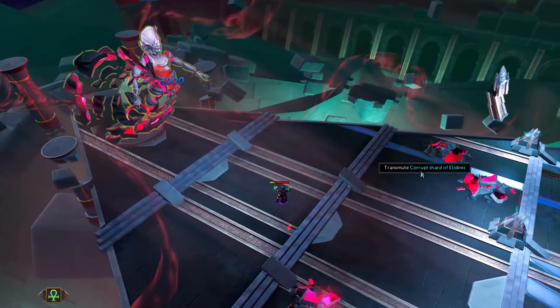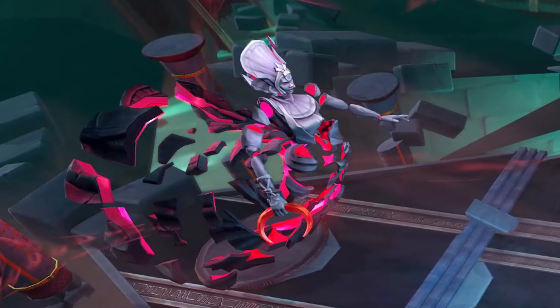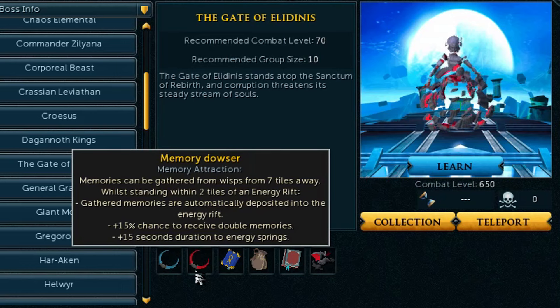Next up we have the Memory Dowser, which is the weapon you can see the skilling boss holding during the fight — the red-colored sickle-like moon thing. It looks good and has a very powerful effect for divination. This item allows you to effectively train divination, gathering wisps and depositing memories automatically, with nine tiles of range around an energy rift. You have to stand within two tiles of the energy rift, and you have seven tile range for gathering. That is crazy. This is a game-changing item for divination because it makes it so much more AFK, and you also have a chance to receive double memories. It even increases the duration of an energy spring as well.